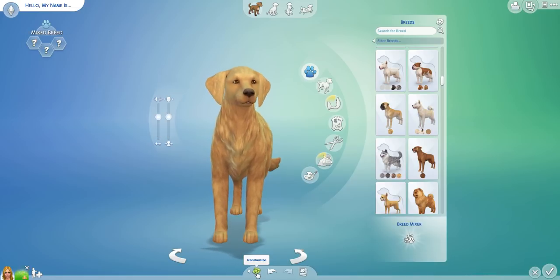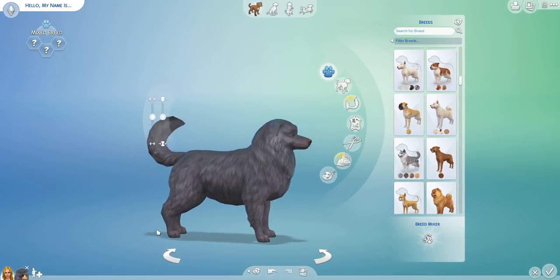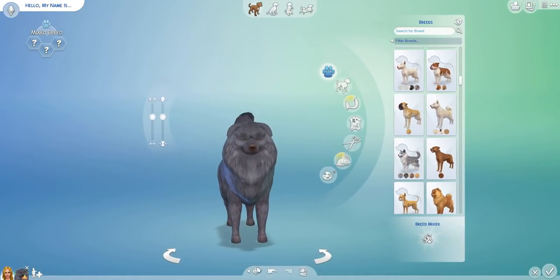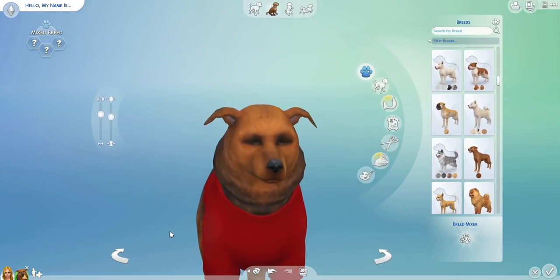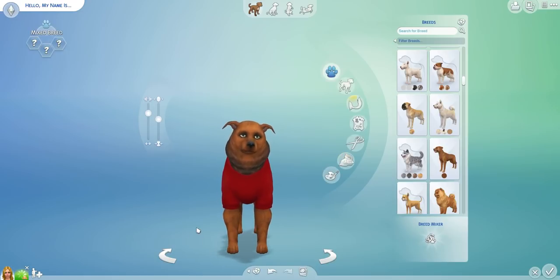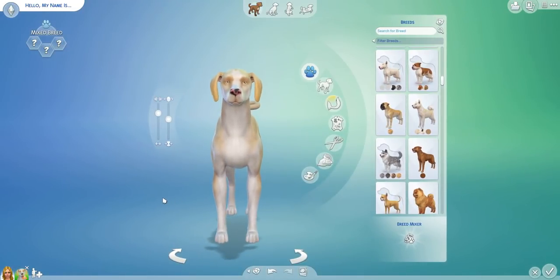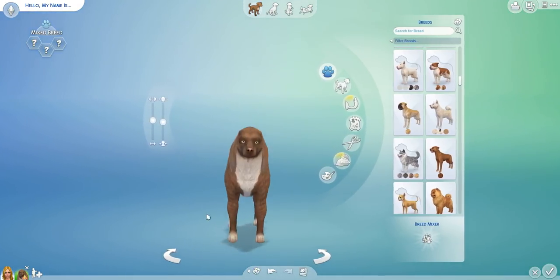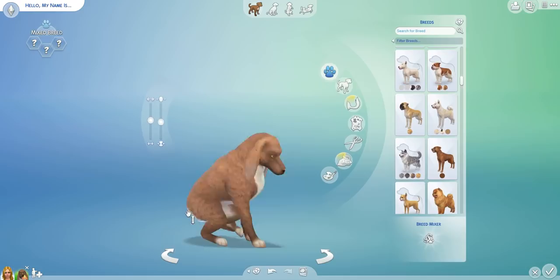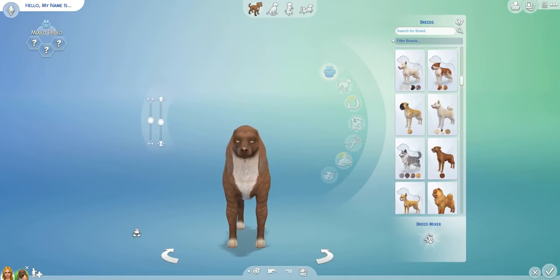Roll one, roll two — oh my god, it's a mixed breed, look at that. I don't even know what mix that would be. It's very cute though. Roll three — he's got a jumper on, another mixed breed, he's got like droopy eyes. Roll four — he's got big light eyes, another mixed breed. Okay roll five, this will be the first doggy. Oh my god, what is that? His ears are so long and he's got a long nose. What a unique looking dog!